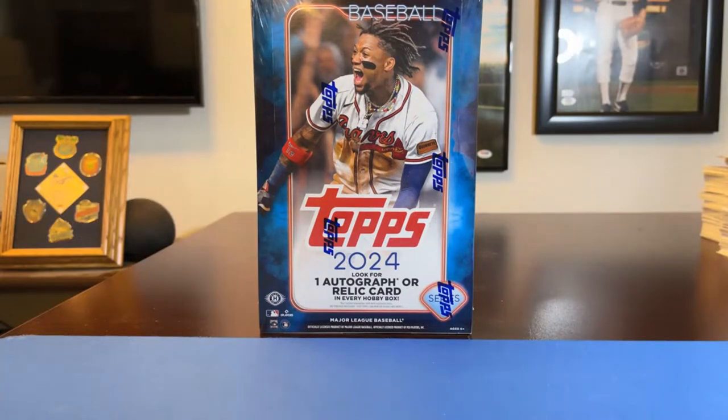Hey guys, we are live and just about ready to go for another hobby break of the newly released 2024 Topps Series One baseball. This was a 15-spot, pick-one-team, get-one-team style break. The first team folks got to pick was first come first serve. Then we randomized everybody's name to determine the order for picking second teams from the 15 remaining unpicked teams — that's how we ended up with our two teams for this break.